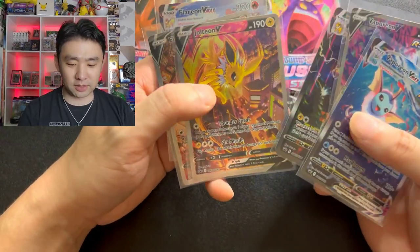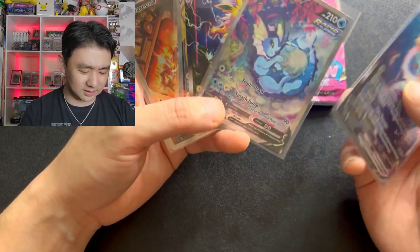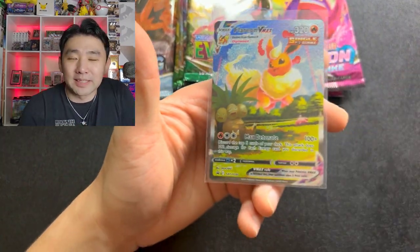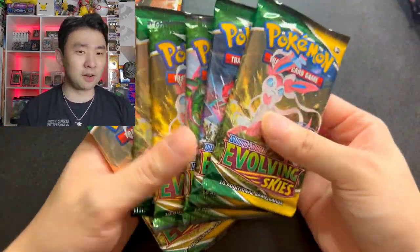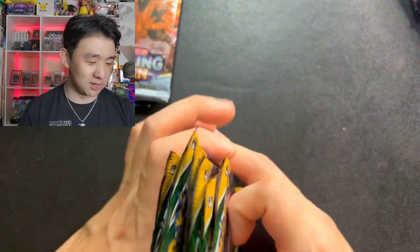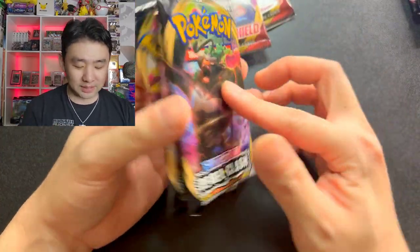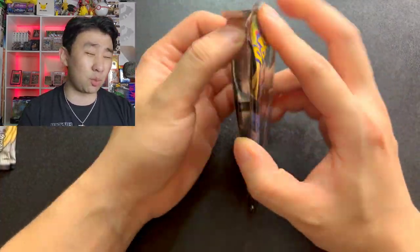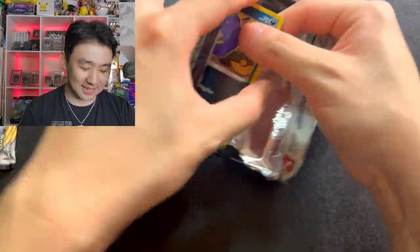So — Vaporeon, Jolteon, and Flareon. Let me know in the comments which one is y'all's favorite. I really like Flareon — the VMAX card just looks really cool, that's my personal take. In total: three Fusion Strikes, six Evolving Skies, three Chilling Reigns, three Sword and Shield base set, and three Rebel Clash. We're going to go into Rebel Clash first because I have no idea what's in Rebel Clash. It's been a minute since I've opened packs — let's go.